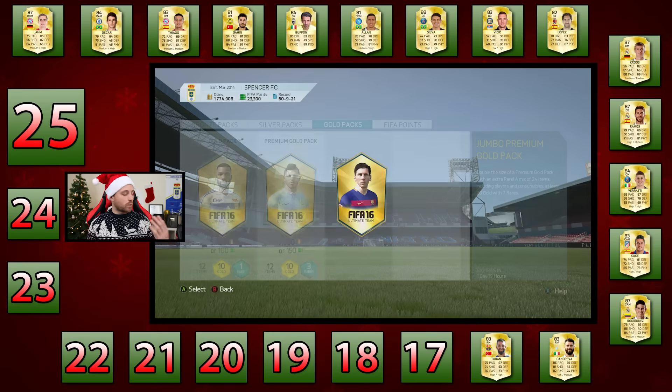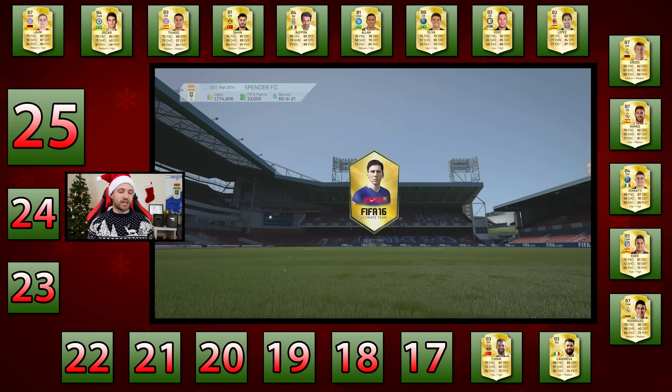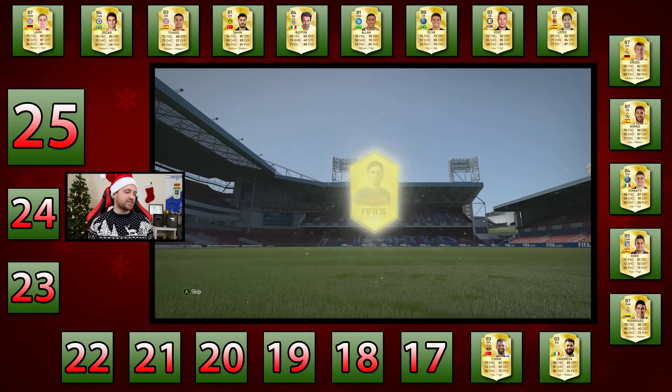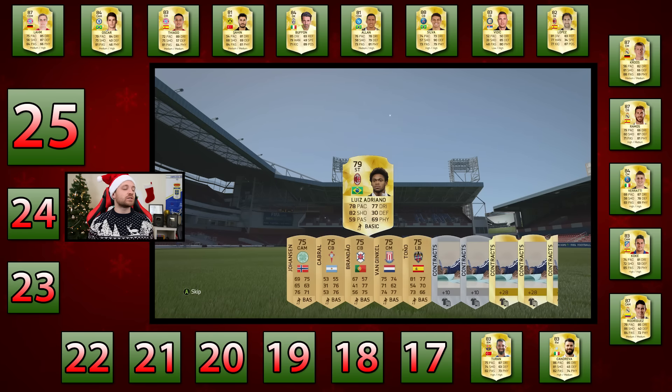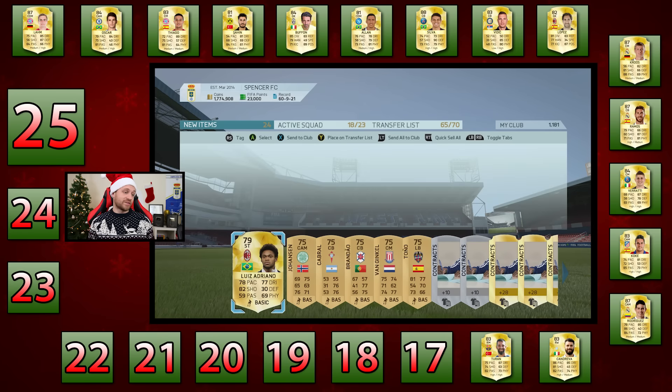I just want someone like Higuain to pop up, or Daniel Sturridge, or Diego Costa — that would be ideal. Striker — who's this? Luis Adriano! I would have happily taken him, but he's only 79-rated. It's not good enough. Teran is going to be today's player — he's got the spot. And we still haven't got a striker.